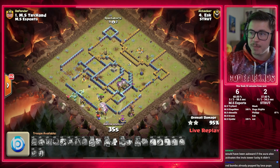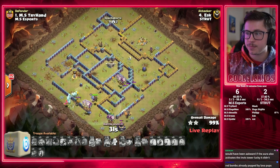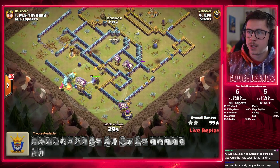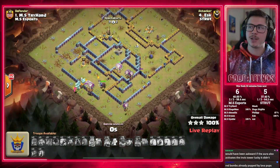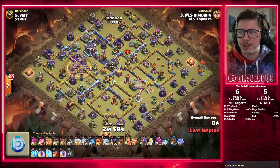Strut are 1 for 2 — but any slip up from MS Esports and Strut can catch up. Beautiful attack with the Sui Lalo, the Skelly Donut Lalo from Esk. Amu Aline is in with some zappy zappy action.